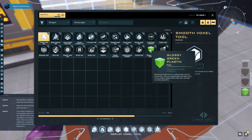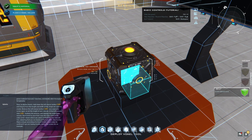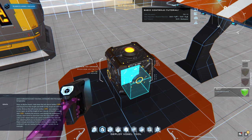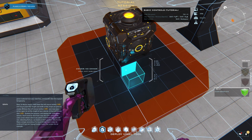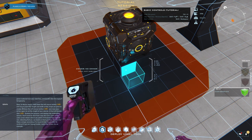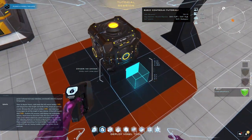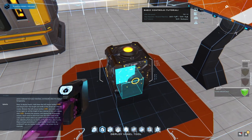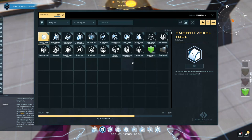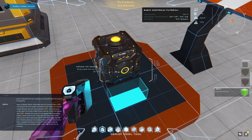We can activate. Now, to deploy voxels, hold down the left mouse button and drag to form the length and width of the shape you wish to create. Release the left mouse button and move your cursor again to set the height of your volume. A final left mouse click finalizes the process. I activated it in the inventory by double clicking — double clicking on that activated what I'm holding. Left click, left click. Good job.